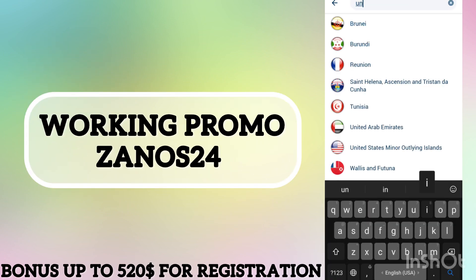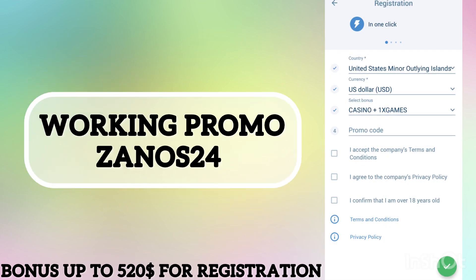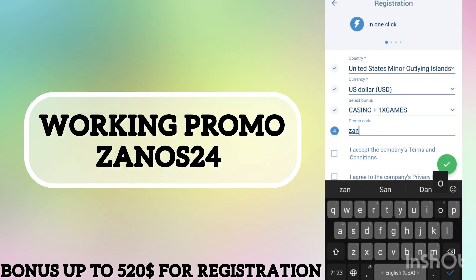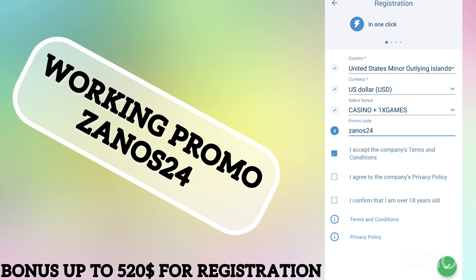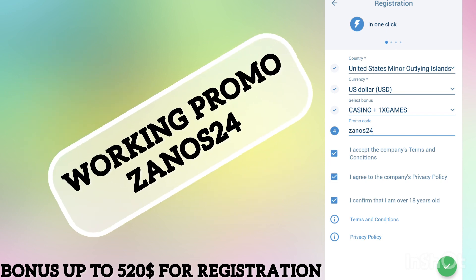In the menu, choose your current country. Set the current value to US dollars, select your bonus on sports or casino, enter the current promo code ZANOS24, accept all the rules and confirm that you're over age, then tap next.